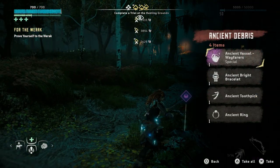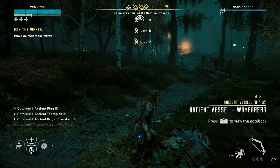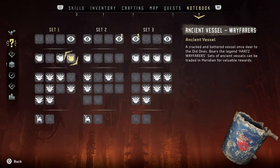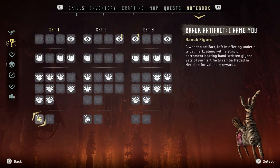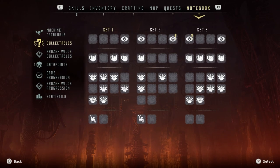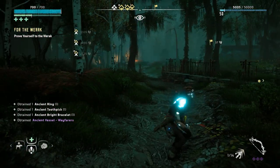We've got another ancient vessel — it says 'special' or 'wayfarers.' There we go. Like I said at the beginning of the playthrough, I want to collect everything, and then we're going to speak to each merchant. So we'll do that.